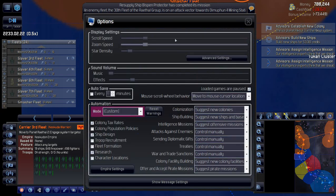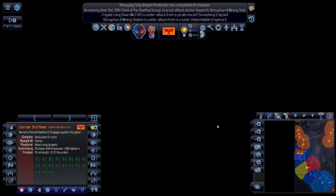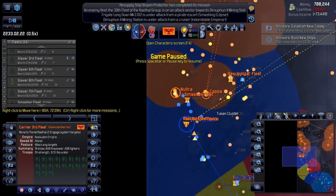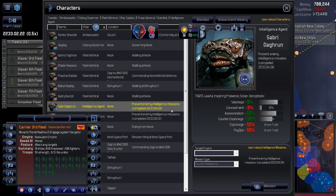I'm going to pop into options — that scroll speed seems awful slow. I'll increase the scroll speed a bit. Looking at what our advisors are telling us: build new ships, establish a new colony, sign an intelligence agent to the Deglans — I'll decline that. Our intelligence agents are better used on counter-espionage anyway, so I think I'll just leave them there and carry on.